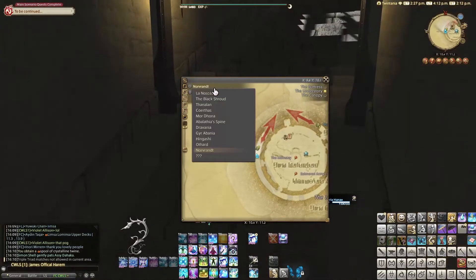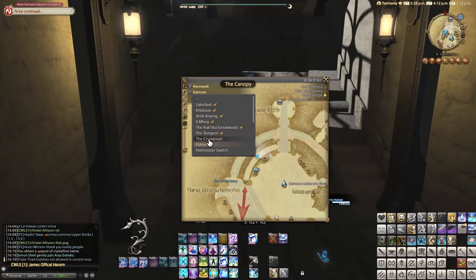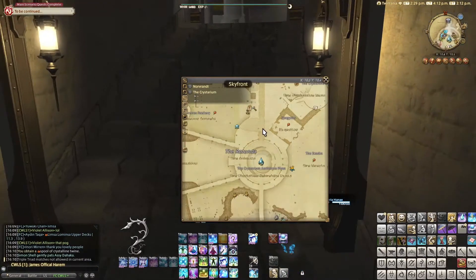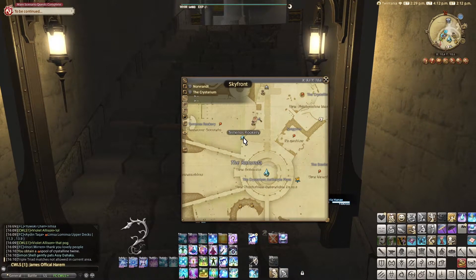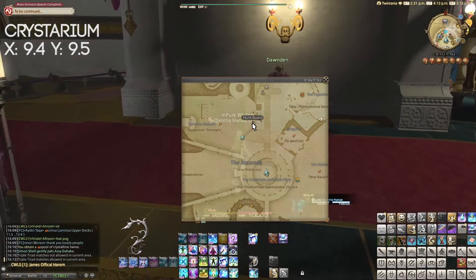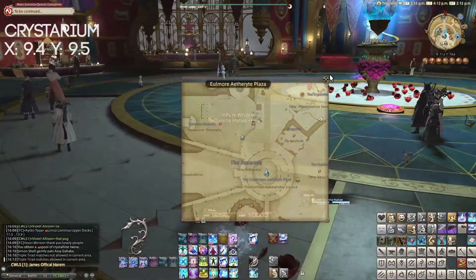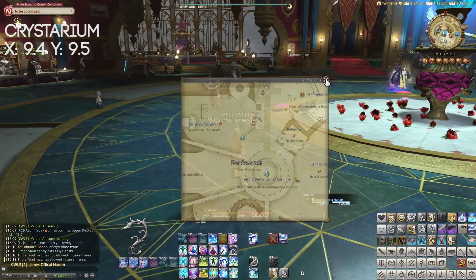If you want to go to the shop in the Crystarium, it is basically near the Crystarium Aetheryte. The shop is at X9.4, Y9.5, and it has exactly the same items sold.